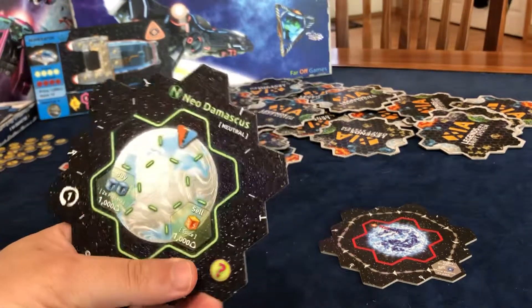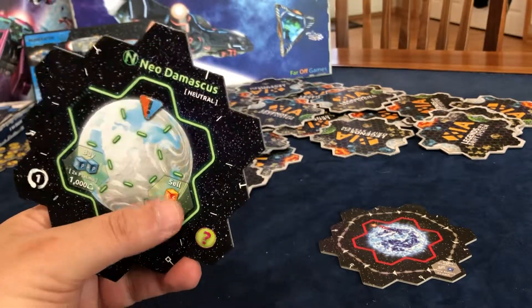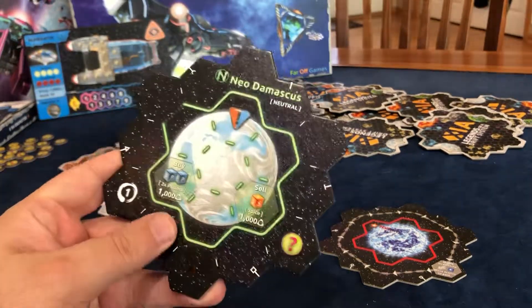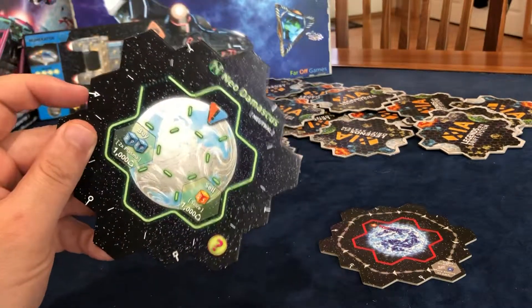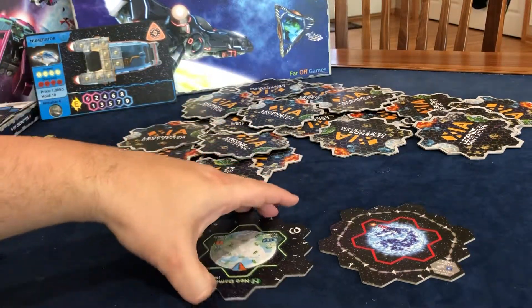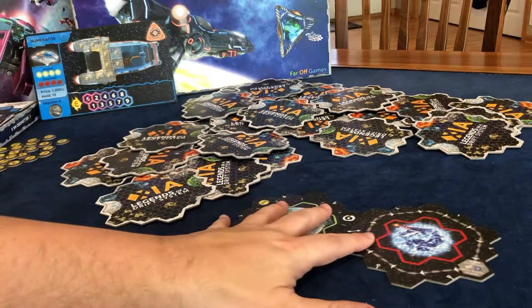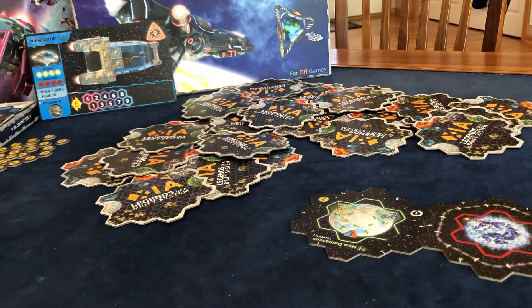We got Neo-Damascus, which we never saw last time — that's where you could sell the spice. I forgot to declare where it was going to go. I'm going to do the arrow here. And yep, there it goes. I'm going to scoot this over a little bit. And before I continue, I think we should do this first.